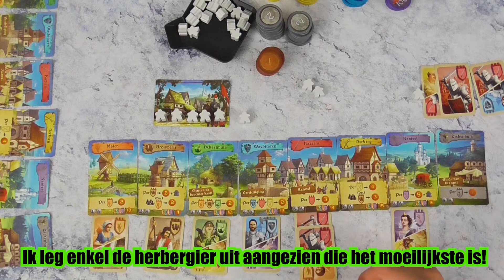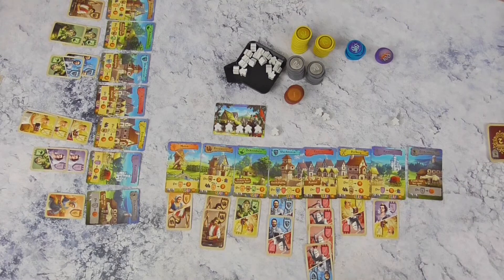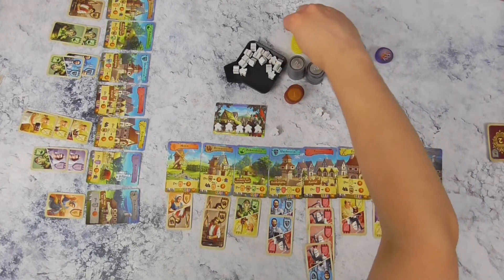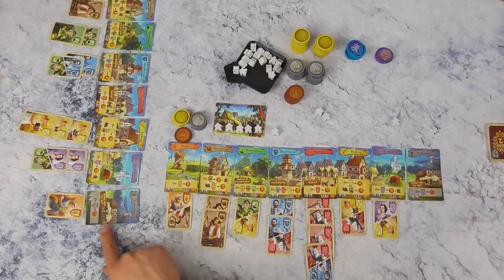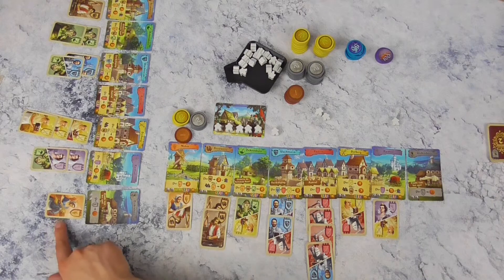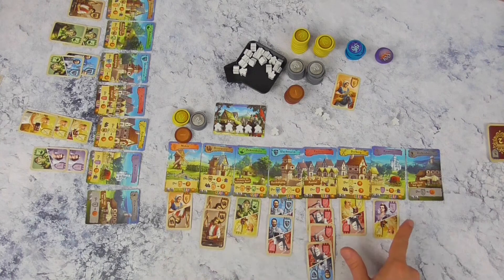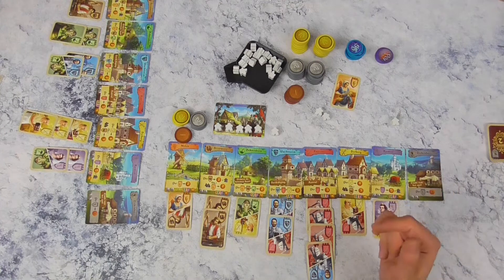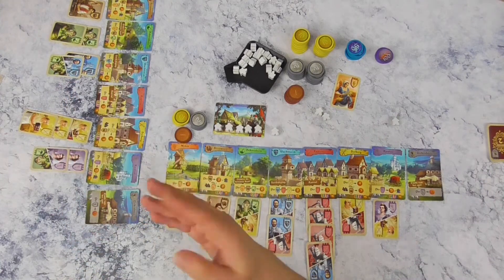De B-kant ga ik niet overlopen. We kijken wel nog eens wat er gebeurt als je je twaalfde mannetje hebt gelegd. Er vinden dan drie tellingen plaats. Eerst kijken we naar het ziekenhuis: ieder karakter dat daar ligt kost ons een muntje. Dan tellen we het aantal verschillende karakters dat we hebben. Als ik van ieder gebouw minstens eentje heb, zijn dat zeven karakters, en dan neem je altijd het kwadraat: 7 x 7 = 49 punten. Mijn tegenstander heeft er maar zes, dus dat is 6 x 6 = 36 punten.